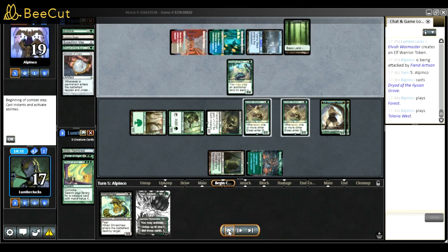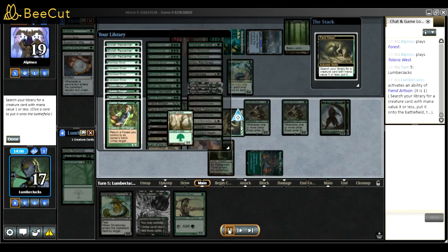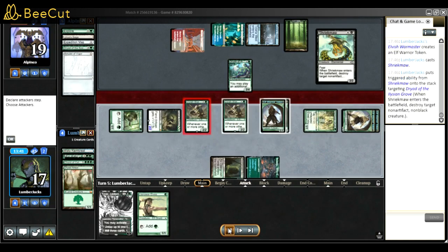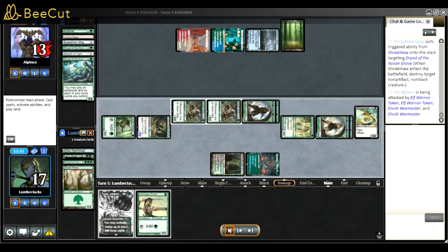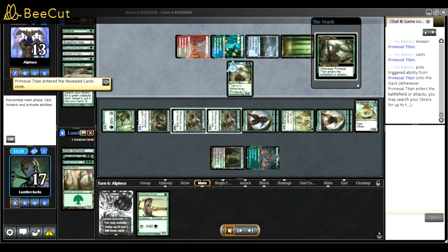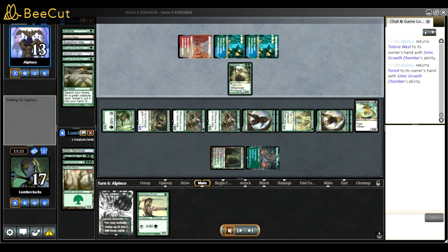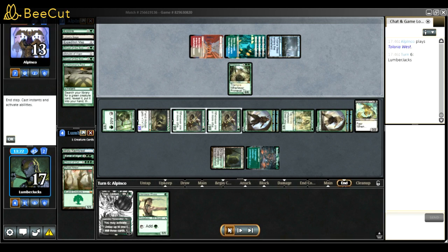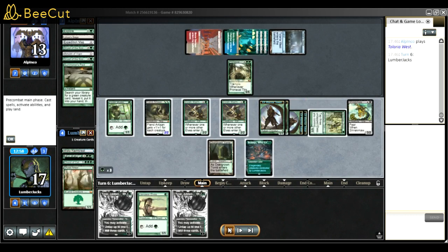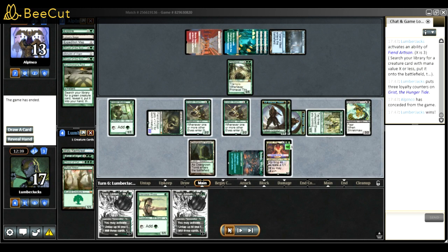Another Dryad - that was scary. But if they play Dryad they can only have like three more lands, which isn't a lot. I decided to kill the Dryad and get Heritage Druid. Shriekmaw is nice because it's a removal but also a body. They played a Titan but can't give it haste - without the Amulet it's kind of not enough.